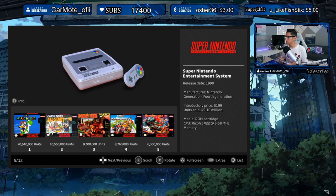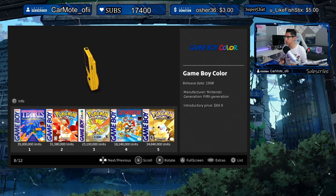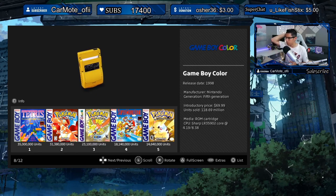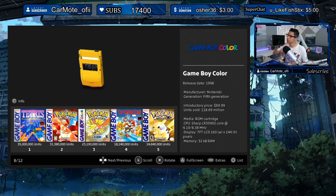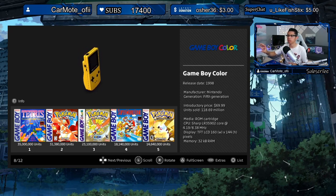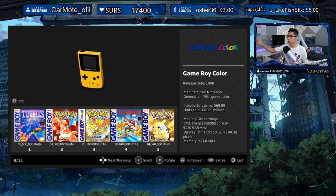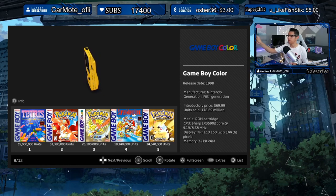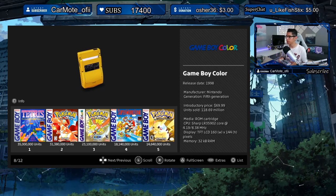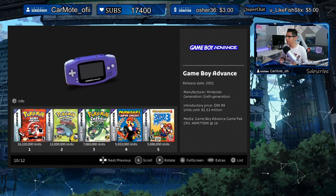Next up: Super Nintendo, PlayStation, Nintendo 64, and Game Boy Color. Interestingly, the Game Boy Color seems to have the same top five games as the original Game Boy. It might be better if they separated the lists — showing Game Boy Color-only titles for that console and removing Pokémon Gold from the original Game Boy list. Nonetheless, very good. And we've got the Game Boy Advance too.